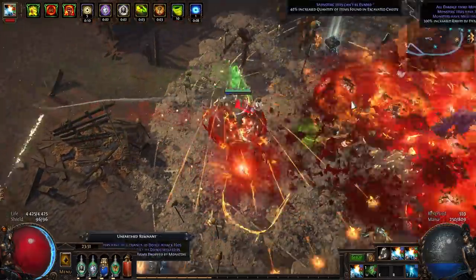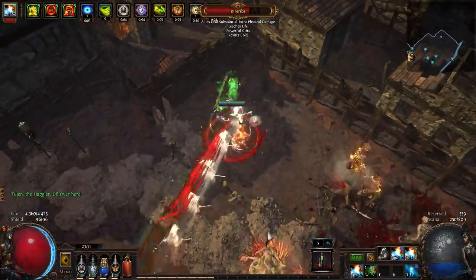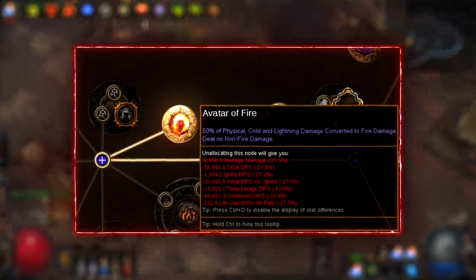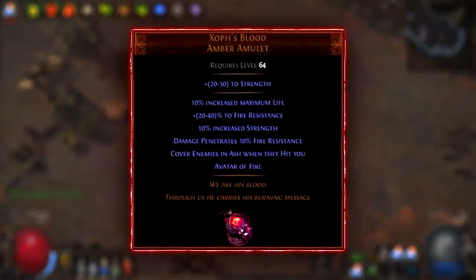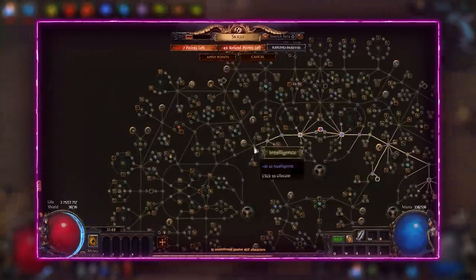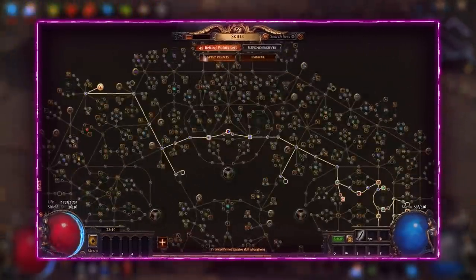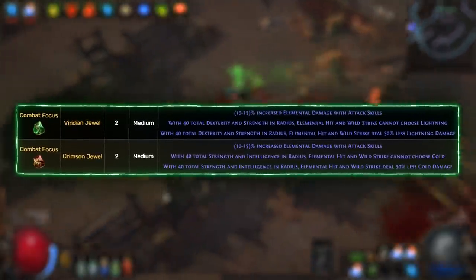And the last build: Deadeye Fire Elemental Hit — one of the strongest builds in the game. There is one problem: Avatar of Fire Keystone, which is mandatory in this build. We can just buy Xoph's Blood, but at the beginning of the league it will be giga expensive, so we will have to spend a lot of points just to get Avatar of Fire from the tree. Our main unique bow will be Quill Rain or Death's Opus. Pyreon and two Combat Focus jewels are also mandatory items in this build. Super strong build which, with a good budget, is one of the strongest in the game. Highly recommend.